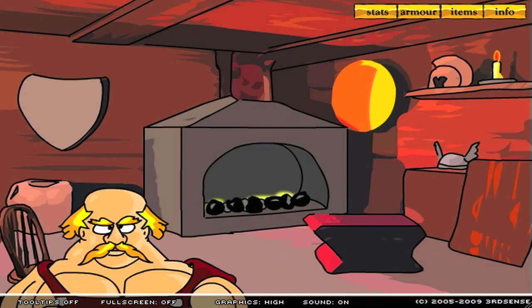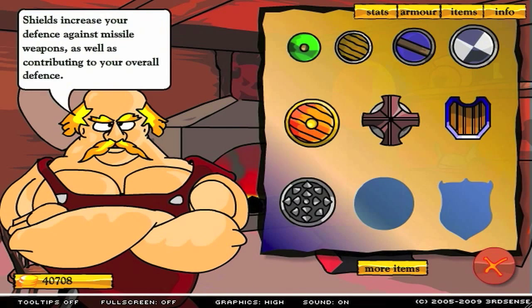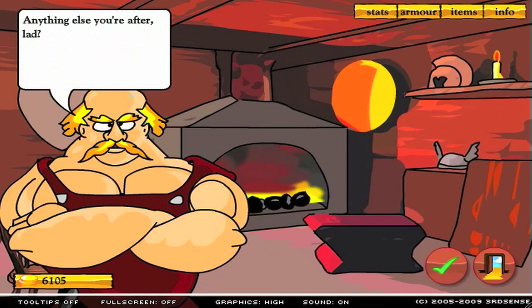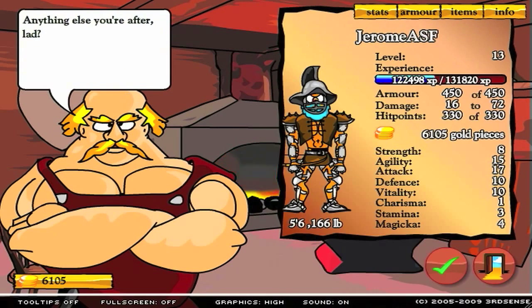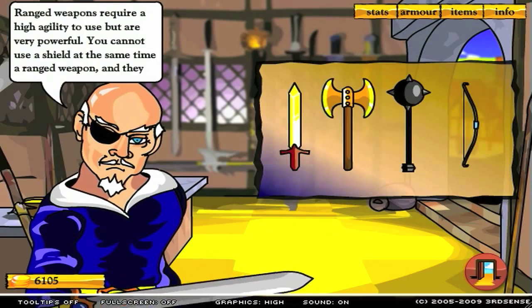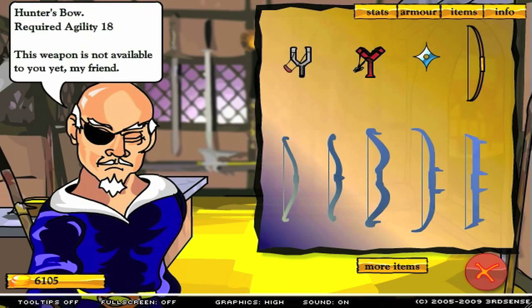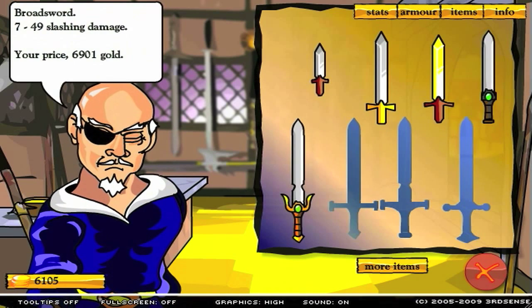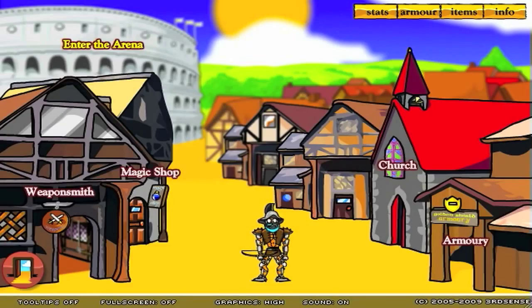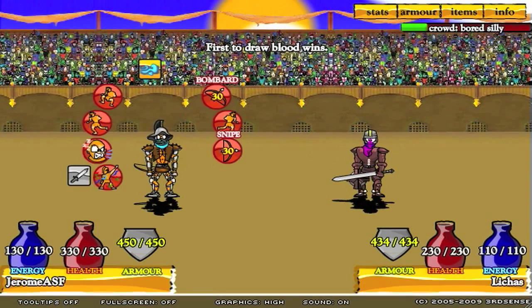Oh my God, my guy's gonna look sexy. Level 18 is the next time I can get new armor, and I've already maxed it out. I'm level 13, so I've maxed out armor at level 13 — all I can do is just collect money for the future. I can't get any new bows until I increase my agility, and same for sword. So attack and agility is what it's gonna be so I can get new weapons.